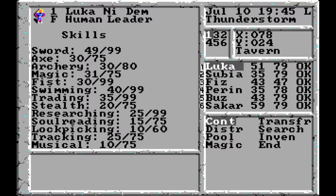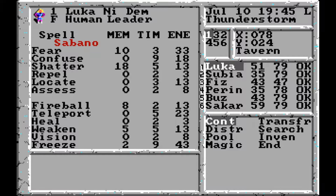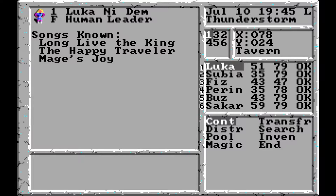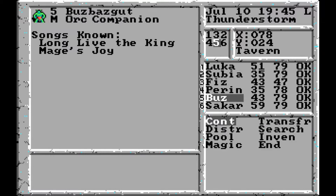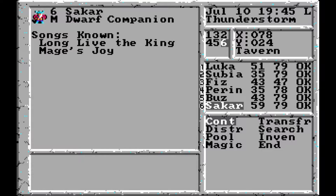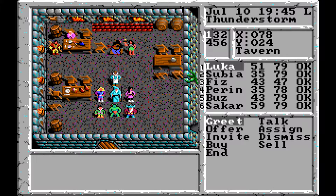Interesting — everyone in your party knows the same songs as everyone else. Looking at the song list: Long Live the King, The Happy Traveler, and Mage's Joy. I don't know what the other songs do, and I'm curious why only Luca and Subia know The Happy Traveler. If we find someone who can play an instrument, we'll try these out.